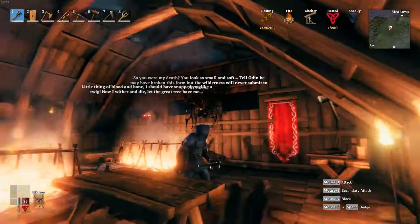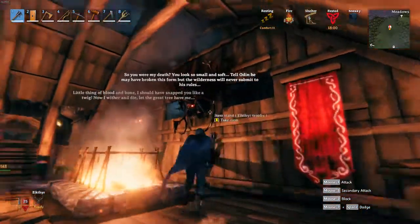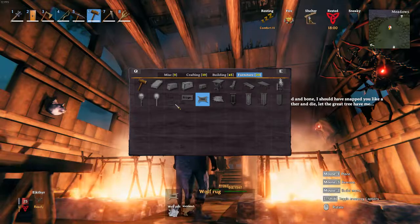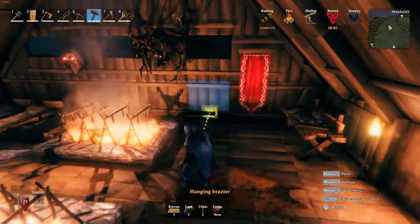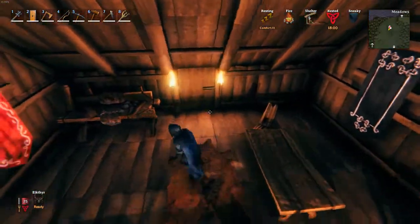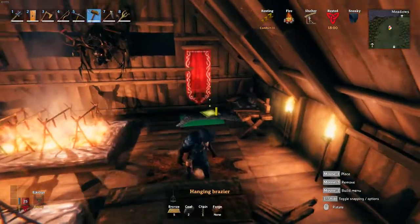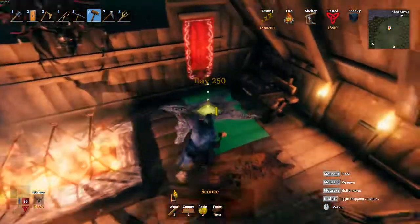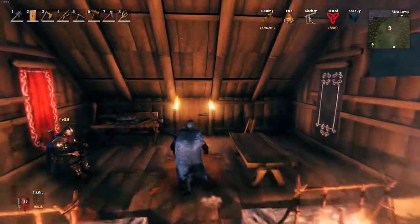We don't have this yet, but the brazier gives you comfort. The banners give you comfort, trophies give you comfort. There's also a brazier you can hang on the ceiling. There's a hearth you can get — it's like a big fire pit. There's also a raven throne, but someone destroyed it. A raven chair also gives you comfort.